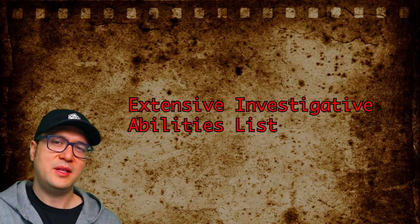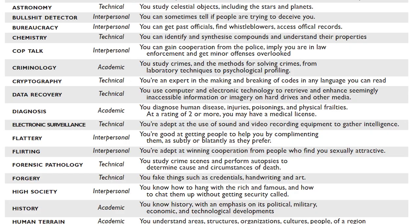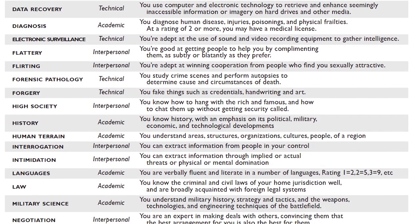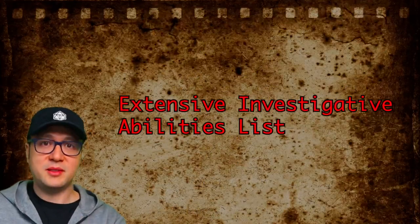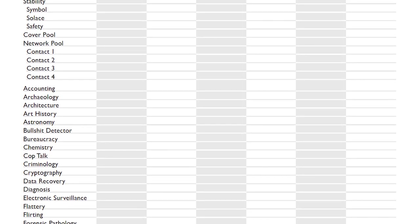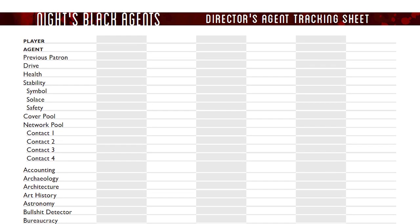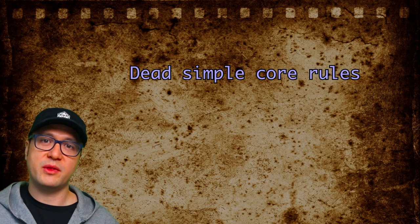Here are my thoughts on Night's Black Agents. First: the extensive investigative abilities list. I felt the list could have been consolidated and simplified just a bit — skills like reassurance and cop talk seemed a little too narrowly applicable to me. A more streamlined list would make the game easier to pick up and reduce the chance of missing a clue by not having the right ability for the scene. That said, there's actually a sheet at the end of the book for directors to write down every player's abilities, so a director can create clues that will correspond to at least one person's set of abilities and bypass any possibility of an impasse. Dead simple.